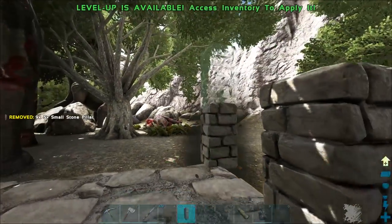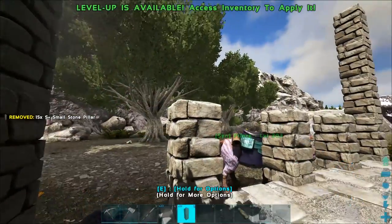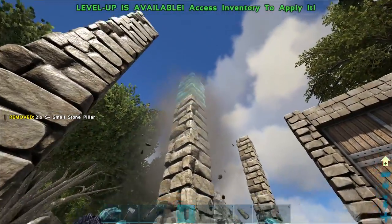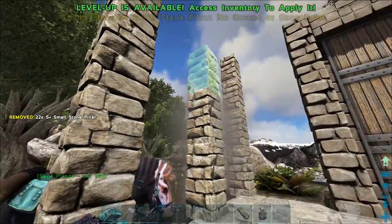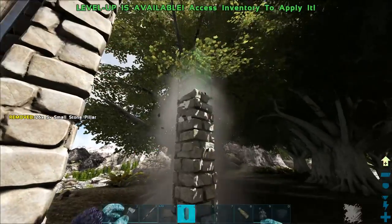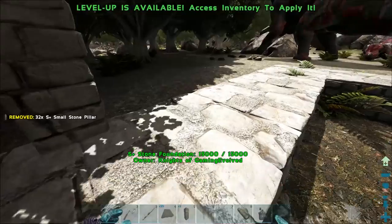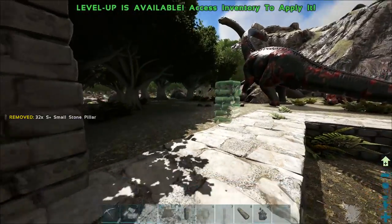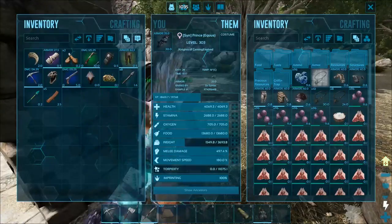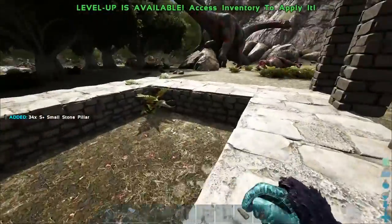We want to stack these four high because we want them to be the same height as the gate. I only took out half of them - still have another half inside. Gotta do this quick though - this guy could fly away up the hill and then I'll have to take down the trap and rebuild it somewhere else. We're out of pillars - there we go, we got another 34.